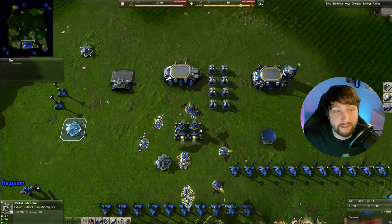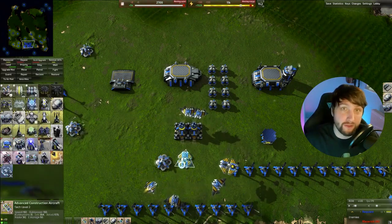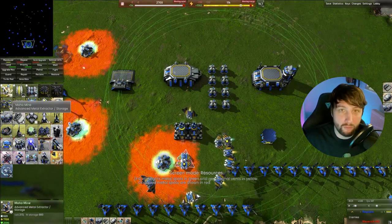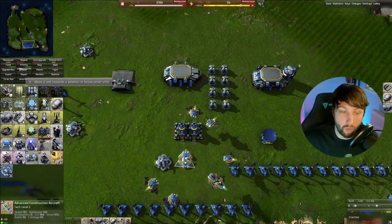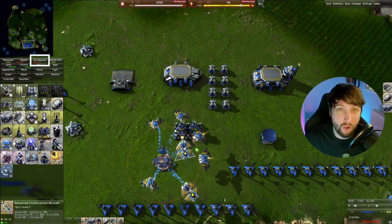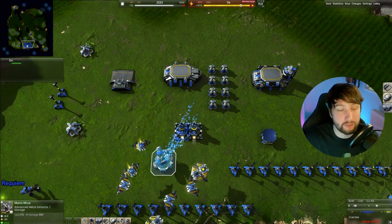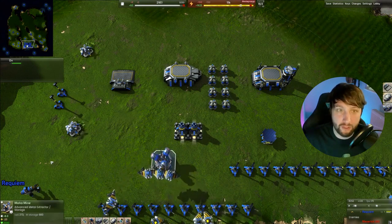As with tech 1, tech 2 also has its own economy structures. It has tech 2 mexes and two types of power: the fusion and the advanced fusion. To build a tech 2 metal extractor you need a tech 2 engineer of some description. You've got two ways of upgrading your mexes: either you can manually build them by clicking this button, or you can click here to upgrade mexes and then select the mexes you want — and that will upgrade it. There is also a toggle which will allow your engineer to go about upgrading any mexes you have, though bear in mind this will only upgrade basic mexes unless you are Core, and Armada's cloaked mexes will not be upgraded.